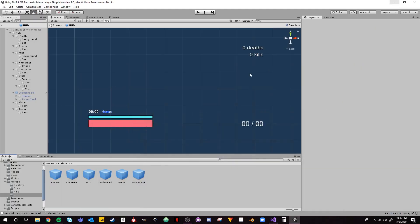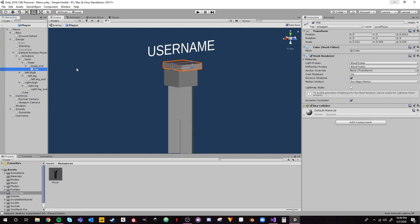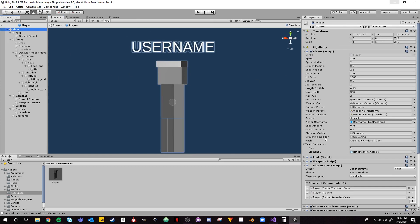That concludes the scripting portion. The last thing is to go to our Resources folder, open the player prefab, and give the player a hat. I went into the head bone, added a child 3D cube, then scaled and positioned it to make a little hat. On the player object, drag the hat onto the team indicators array. You could add multiple indicators like shoulder pads and knee pads — that's something Call of Duty does. But just for simplicity we did a hat, and that concludes this tutorial.